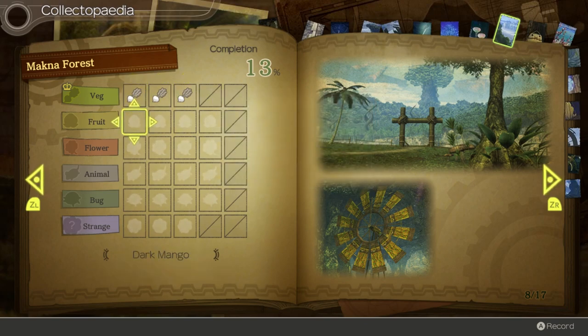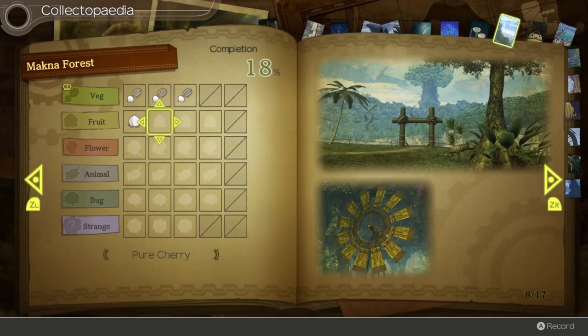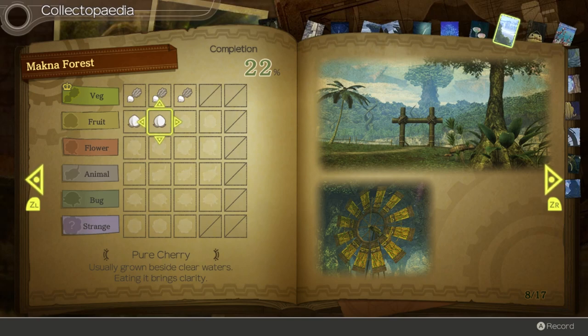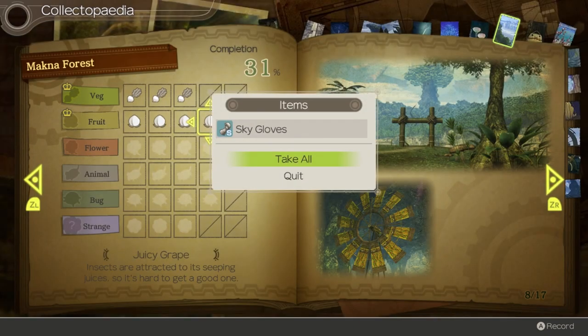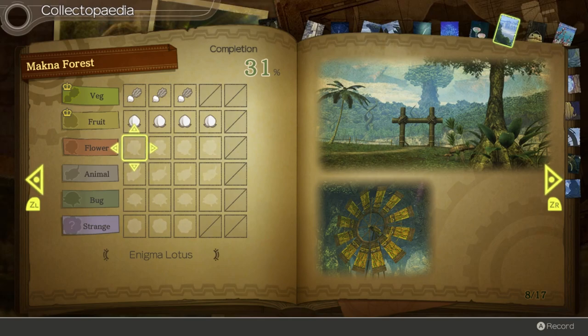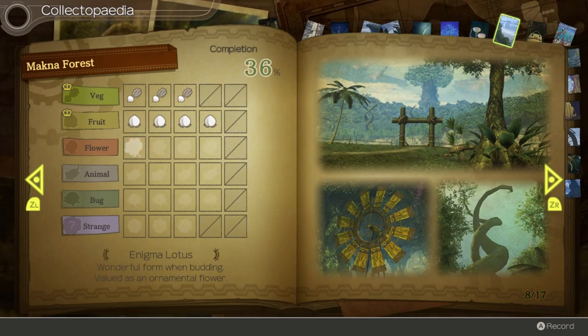On to the fruits: Dark Mango often sneaks its way into boxes of sweet mangoes and makes you feel blue. Pure Cherry is usually grown beside clear waters and eating it brings clarity. Bitter Kiwi is a fruit whose undeniable bitterness yields to eventual deliciousness. And Juicy Grape - insects are attracted to its seeping juices, so it's hard to get a good one. This row rewards us with Sky Gloves.